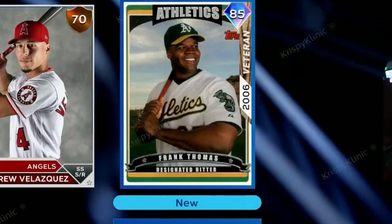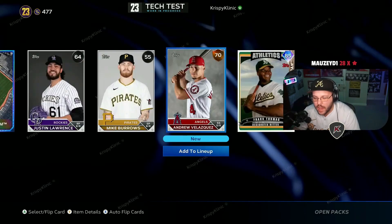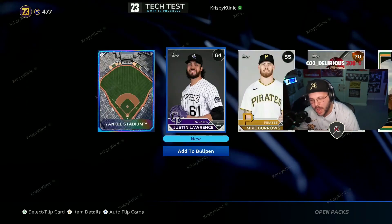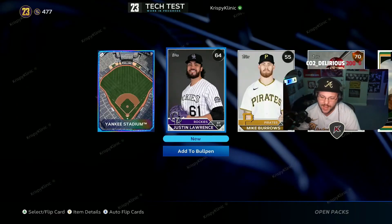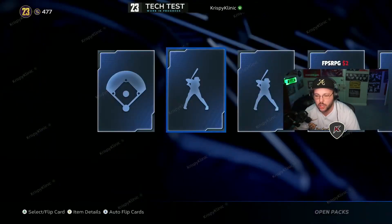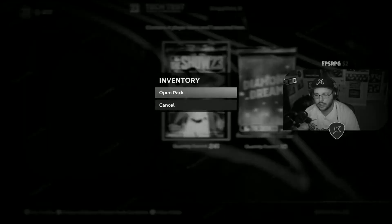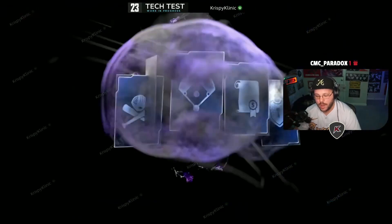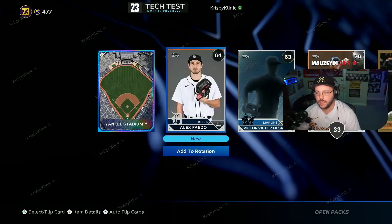Oh I got Frank Thomas — that's cool! Can we get a rip in the chat? I skipped the animation first time around — fail. Youtuber mission failed. I had a diamond and I ruined it chat, I ruined it.